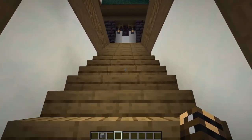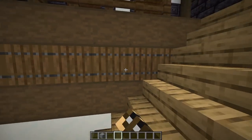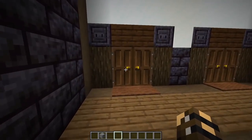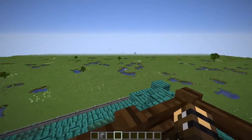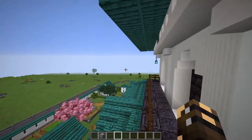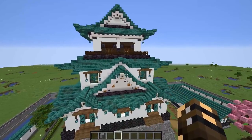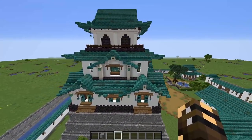Heading up to the very top level — we've got some lights hidden behind all these trapdoors. At the top there's no furniture: it's just access to the great big balcony out here. We've got a lovely little view, and this is what the very top of the castle looks like — nice and simple. It's a lot easier to build than my big Osaka castle.